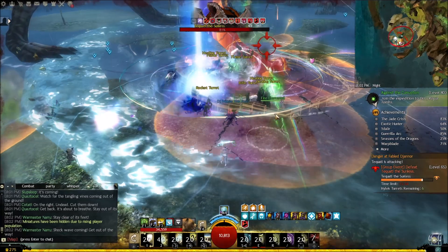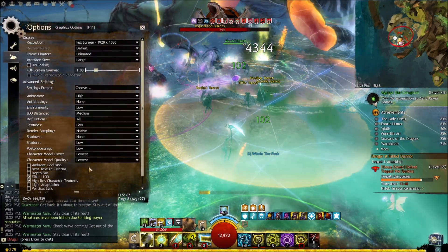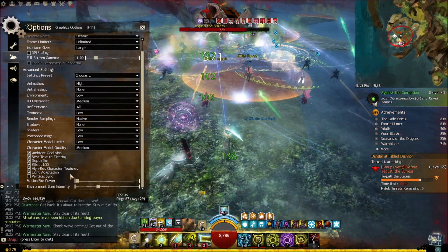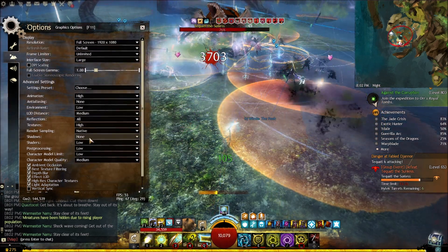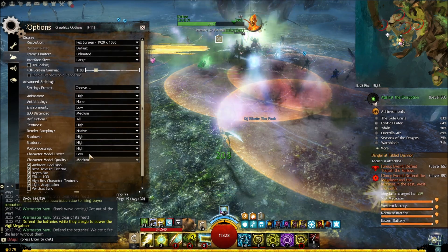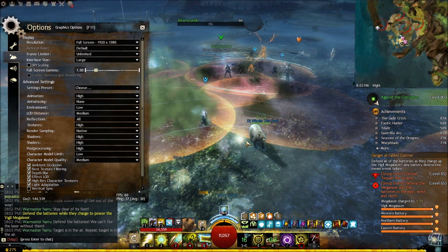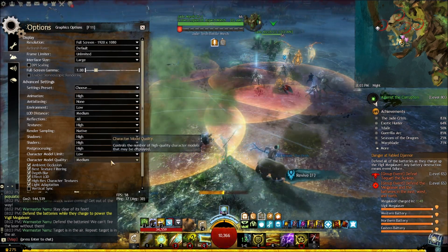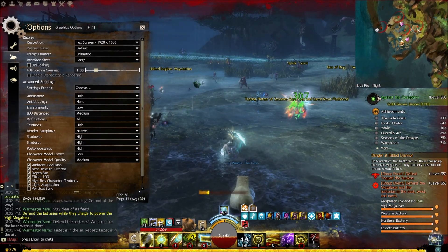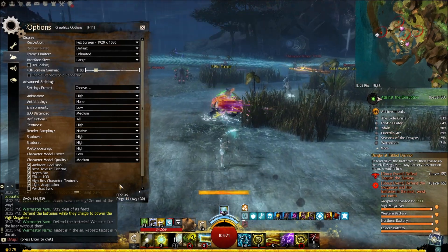I'm used to a good computer so I prefer higher settings. With everything at low or lowest - ambient, texture, death blur, light adaptation, shader, shadow, post processing, and character limit at low - I'm now at 56 FPS. That fluctuation is because everyone left the zone and moved to another area on the mini-map. It's only when you're around a lot of people that your FPS will go down - that's when you need to use these settings.